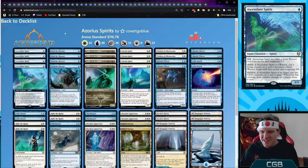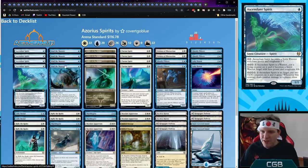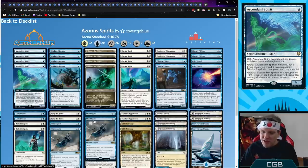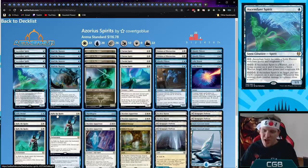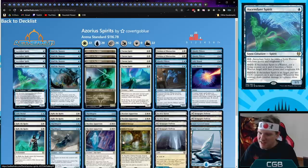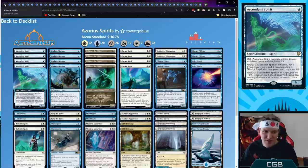Azorius Spirits — blue white spirit tribal. Bind the Monster is the removal spell of choice since these colors lack good cheap removal. Clarion Spirit makes additional flying spirit tokens for the second spell each turn, so you want lots of cheap spells. Skyclave Apparition, Shacklegeist to tap two untapped spirits and tap a creature you don't control, and Rally the Ranks as the new tribal enchantment to pump the squad. We're also a snow deck to run Faceless Haven — I thought it had changeling but maybe not, I don't have time to stop.